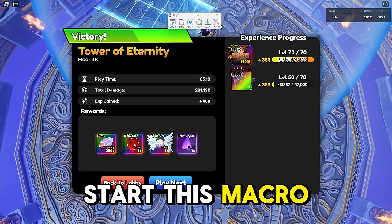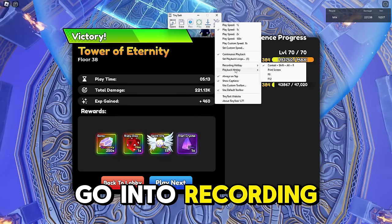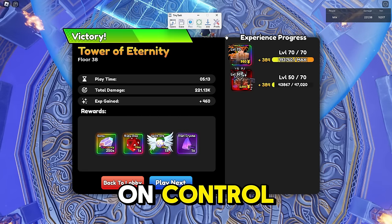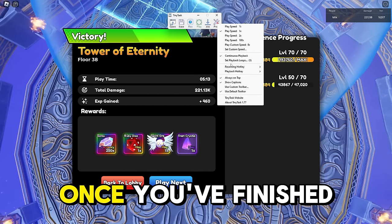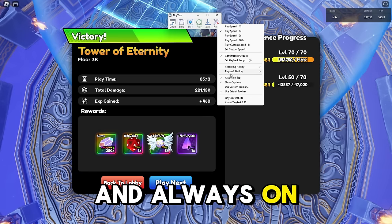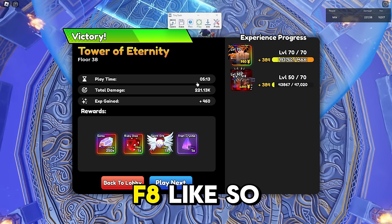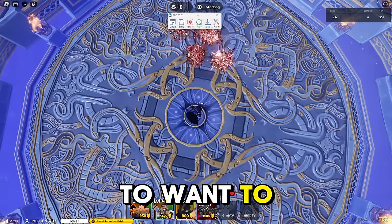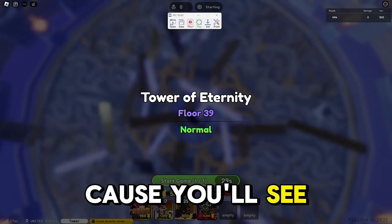This is the screen you're going to want to see. To start the macro, go to Specs and into Recording — set Playback to Control and Recording to F8. Once you've finished recording, switch those around, enable Continuous Playback and Always on Top. Once you have done this, press F8 and spam click Play. You'll know you're spam clicking because you'll see the Start Game button flash.